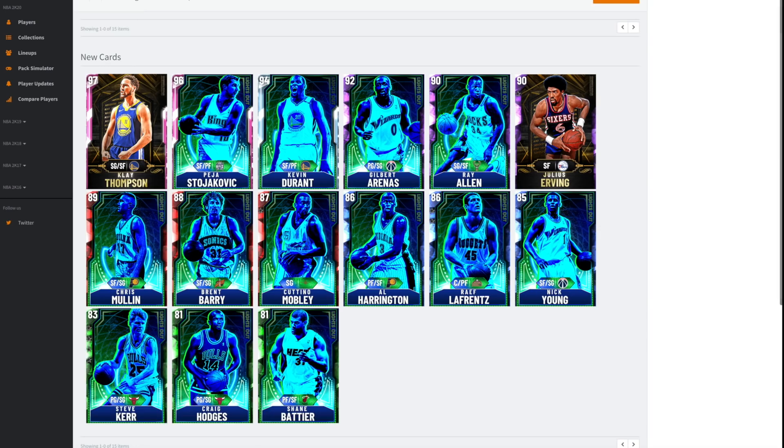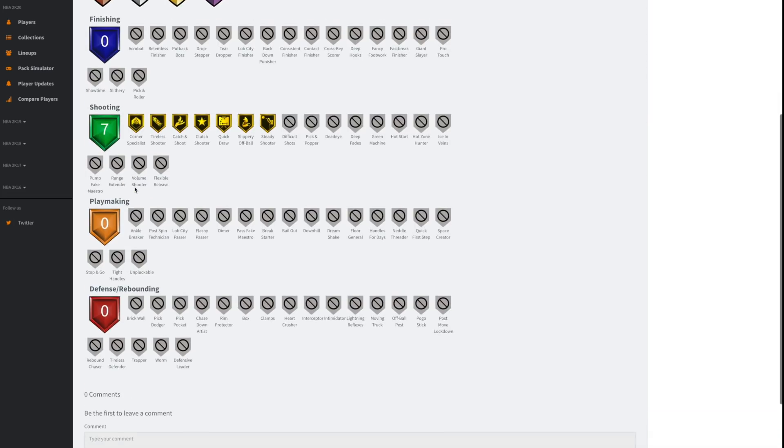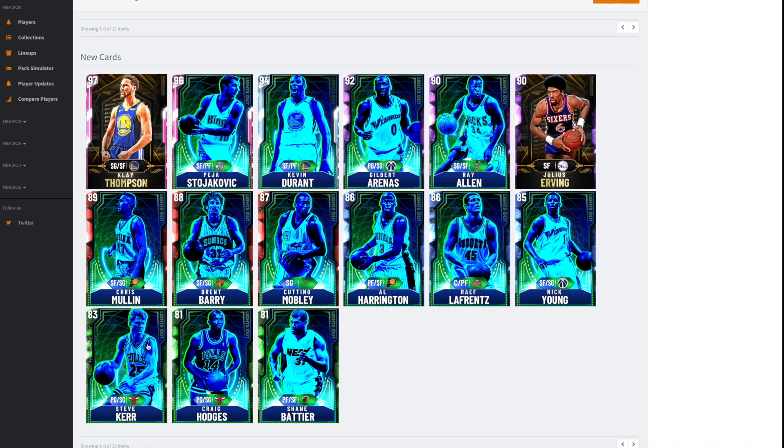Steve Kerr is next — he's getting a 94 three point shot and he's got Quick Draw as well, which is good because without Quick Draw his release was broken. They gave him Steady Shooter, he's got good ball handling, he's faster, and he's better on defense — so he's just a much better version of Craig Hodges, except he evos up. My guess is with prices on evo cards being so unpredictable, I can't see this card being anything less than four or five thousand MT, with a max price maybe ten thousand MT.